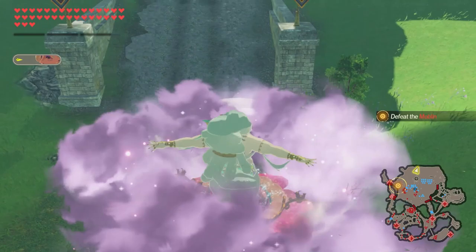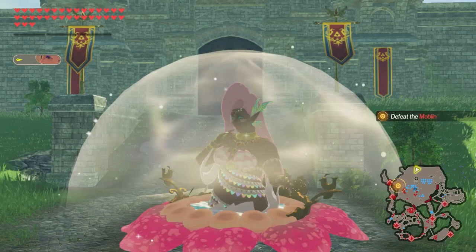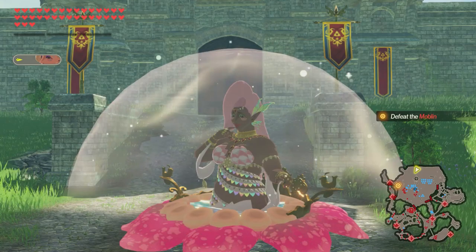Two things to note about this combo: first, we can still move around even inside the vault. Second, our glorious pop-out can actually expose weak point meters, but it doesn't work for Hinox and Talus.